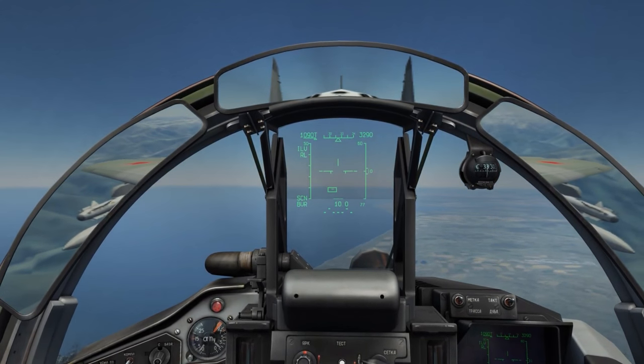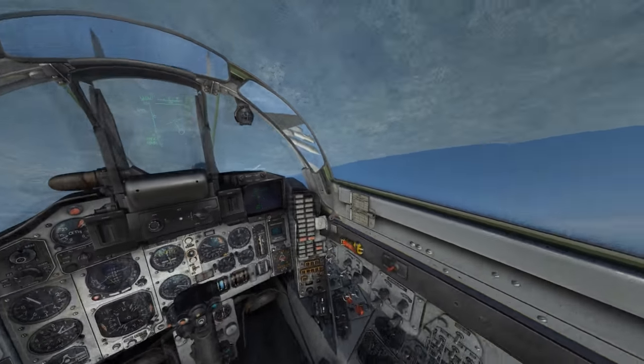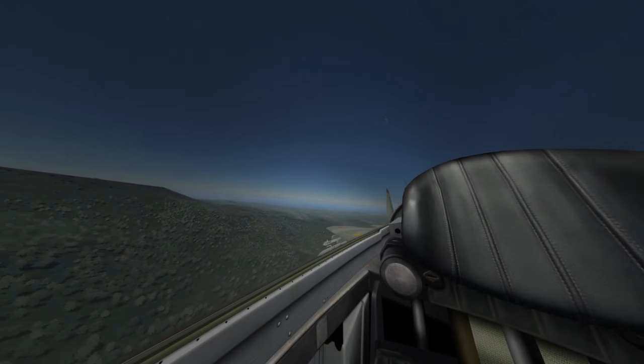Here we're able to see that having to go from vertical scan into BVR forces me to take longer to get the shot off, which allows the bandit to get a shot off. I defensively split-S to avoid his missile with way too much airspeed — I'm not sure how I didn't over-G there. I also put out the wrong kind of countermeasure, putting out chaff instead of IR flares to avoid his AIM-9.